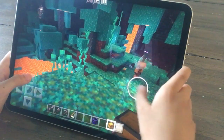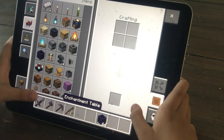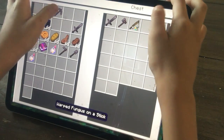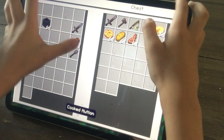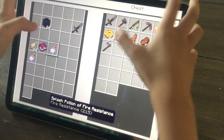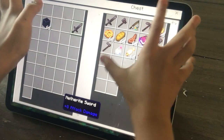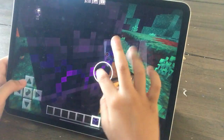Here's the chest. Then we have our Netherite sword — going, going, going. I'm putting all my lucky stuff in. And this two we don't need.